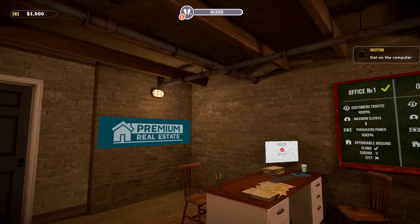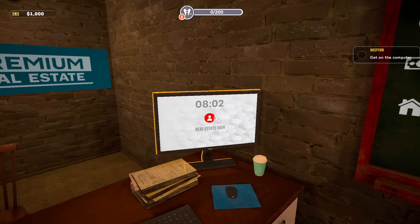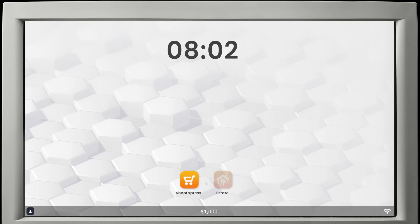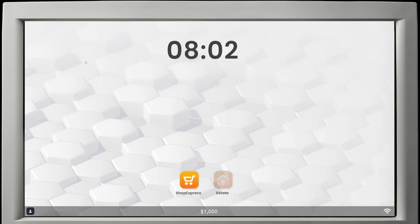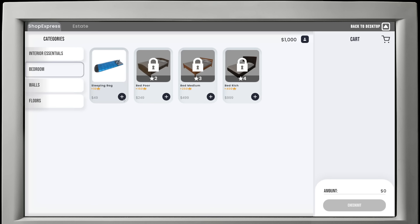I'm going to try to turn that up a bit because he was really quiet for me. The recording looked like it was very quiet - I'll try to turn it up in the edit. Okay, interact, hold E. Shop Express. Open Bedroom tab. You want me to... Shop Express. Bedroom - it's a sleeping bag. It can be useful when upgrading a property. So I want a sleeping bag?